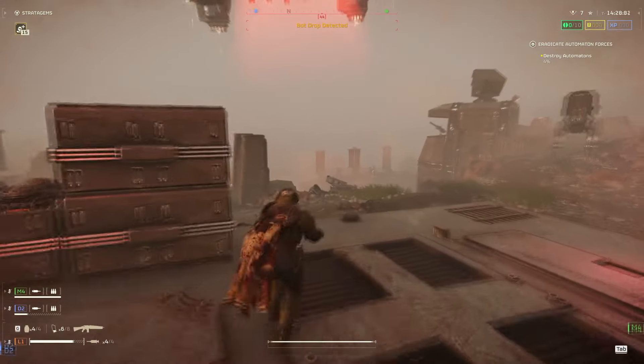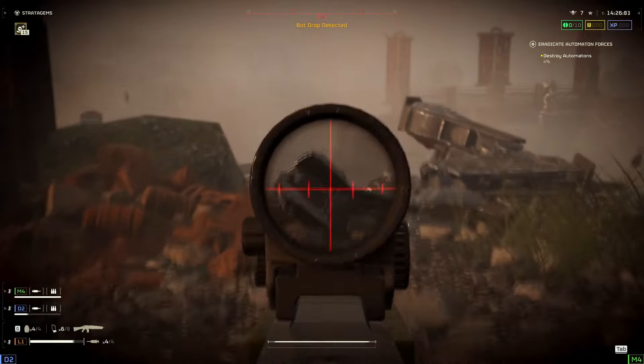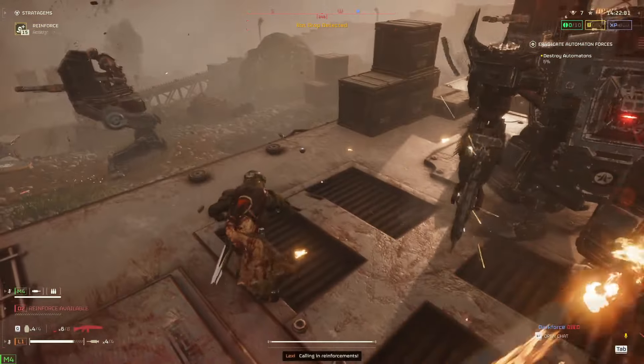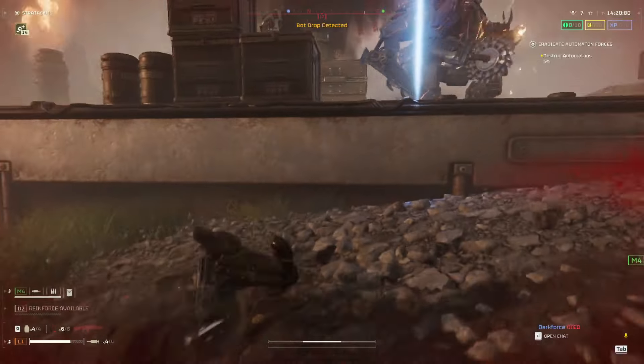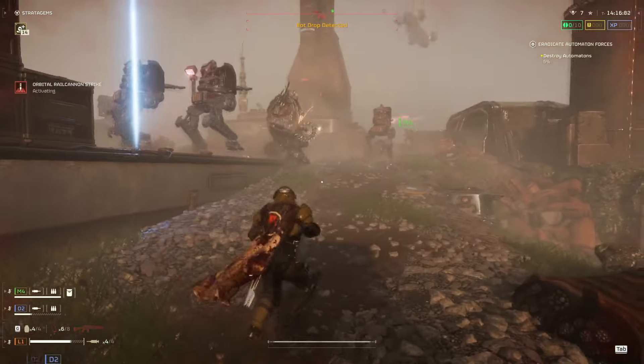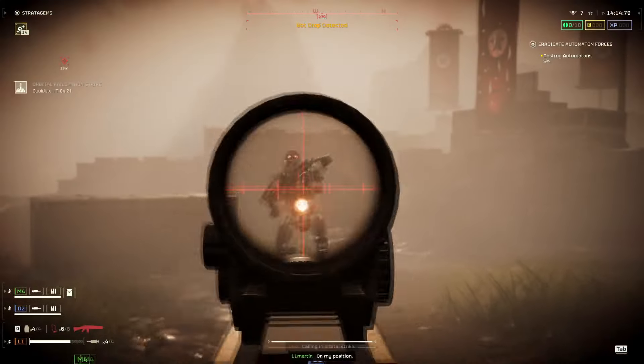It's closest compared to the Liberator Penetrator, which is your free alternative effectively — it's on the Default Warbond. Between the two of them, the Penetrator has a bigger magazine, more magazines, and a faster fire rate, but it has a lot lower damage per bullet: 45 damage on the Penetrator versus 80 on the Adjudicator.